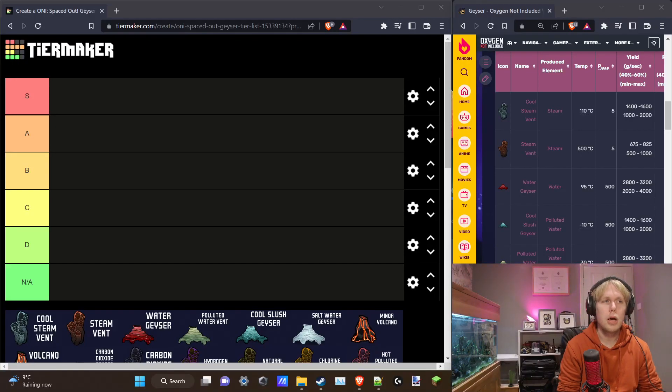Hi everyone, Orizu Gaming here. I wanted to share my thoughts on the various geysers and vents in Oxygen Not Included: Spaced Out. I'm going to put together a tier list. I've seen some tier lists online and mostly agree with them, but thought it'd be fun to make this video. The criteria I'm rating on is how useful they are to a developing colony — if you find one randomly while digging around the map in the early to mid game, how much it's actually going to help you and how much you should prioritize getting it online.